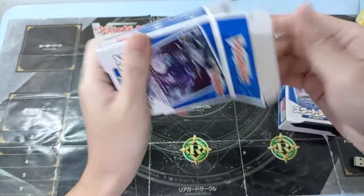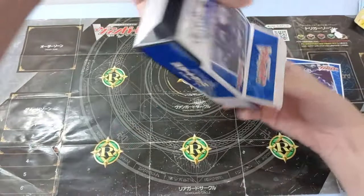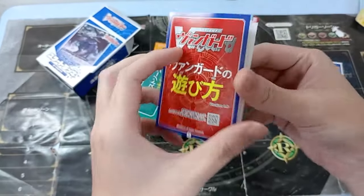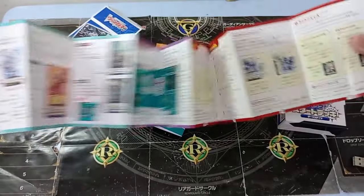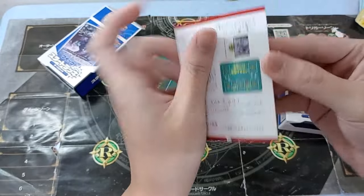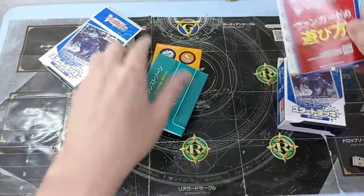Let's open it up. So this is the teaching instructions — this is where we get the rule book, in a sense, explaining how to play this game.